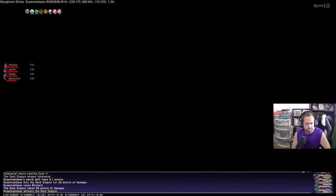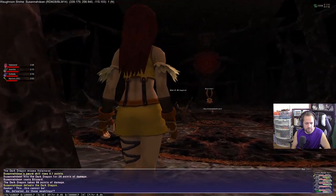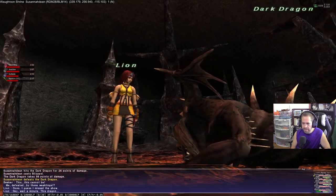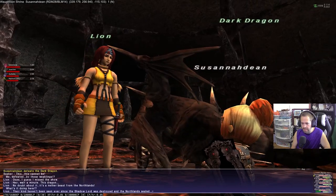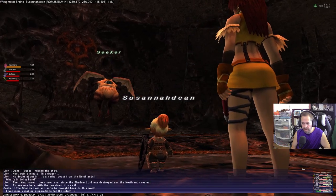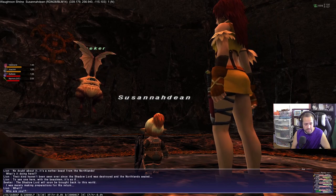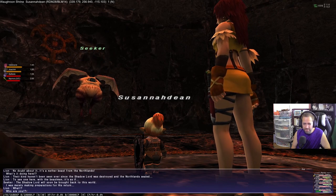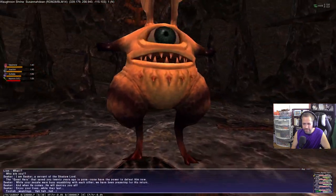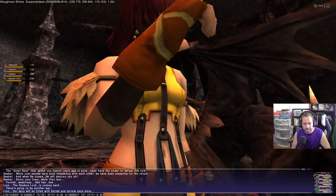Completing nation mission 2-3 and proceeding with the Rhapsodies of Vana'diel mission in Norg — finishing those cutscenes and reaching Rank 3 in your nation — will reward you with a key item that gives XP and item bonuses from the Moogles in town. This XP bonus is huge and will significantly speed up your leveling from this point forward. I'd recommend doing this around level 30.